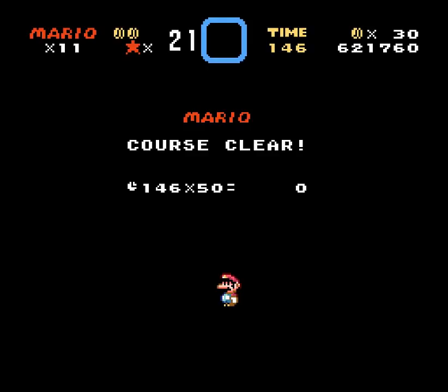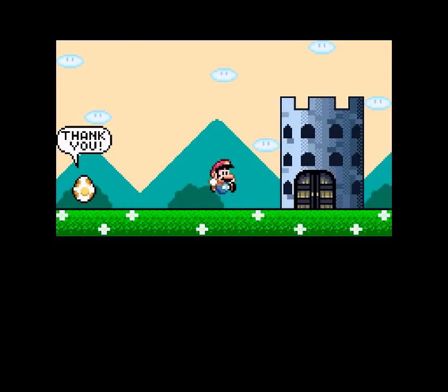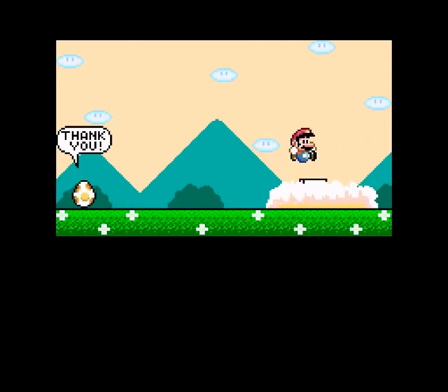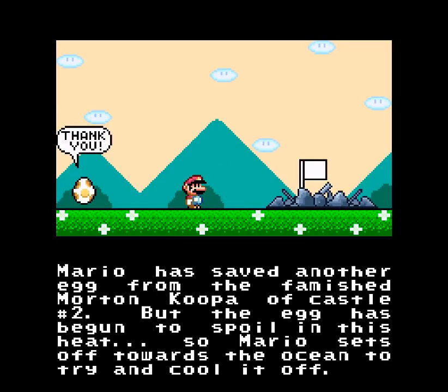Shells somewhere - there's alternate passageways. I don't know what you want or where you want it. We're gonna bring down this castle. Mario saves another egg from the fat guy. He was so hungry but didn't eat the egg yet. I'm spoiling this. He hurls himself towards the ocean trying to pull it off. Will it work that way? I don't know, man - video games.